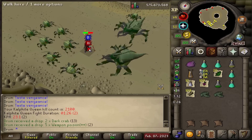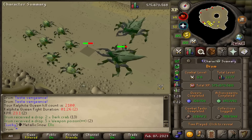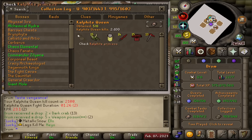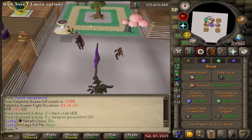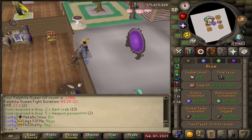2,100 KC — another little milestone. 900 more kills until we are exactly at the drop rate for this pet, which is 1 in 3,000. Collection log still looks the same. Would be nice to get this pet green logged before 3,000. I like the boss, especially now that the Shadow makes it a bit more fun. But let me get the pet, please.